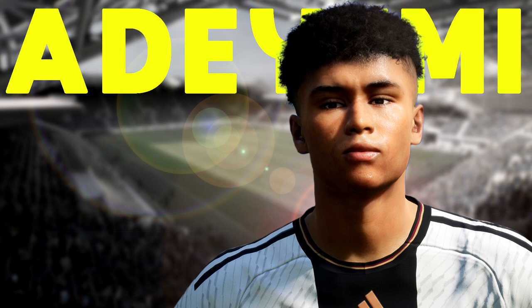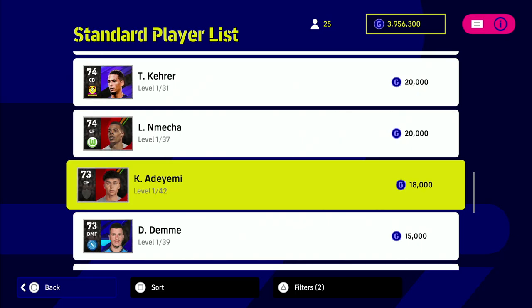This guy that we have here I think is as close to Mbappe as we are going to get, and he costs literally pennies. If you can overlook a couple of faults with this card and just have him as a super sub, I think he's one of the best super subs in the game and one of the best impact players in the game as well. Of course, we are talking about Adiemi.